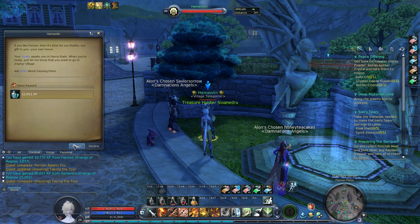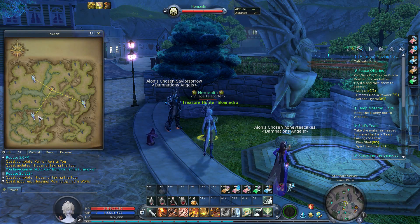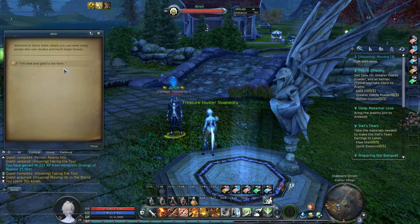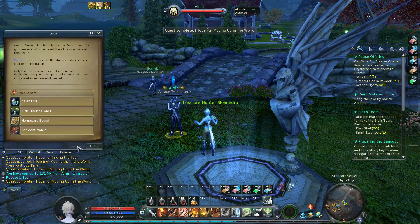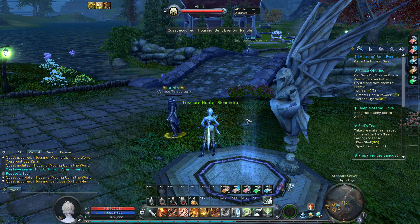I figured I might as well take advantage of the studio apartment — it's free, they give it to you. There's a bunch of quests where you can get things, and you can buy furniture to upgrade it. I'm going out on a limb, but I'm guessing there's probably fancier furniture you can buy with real money. This is a free-to-play game, so they need to find ways of making money. It's probably very difficult to earn enough Kina in-game to buy all this stuff.